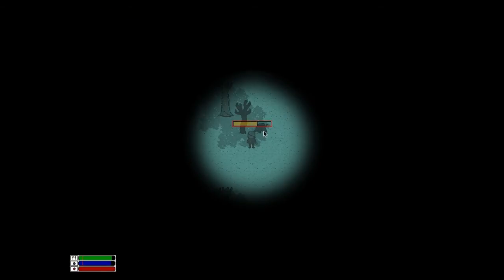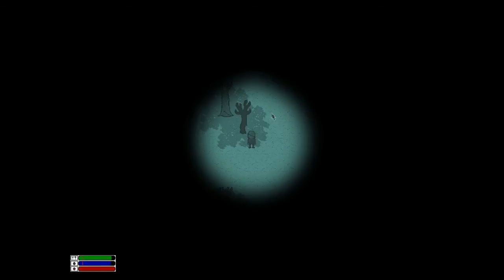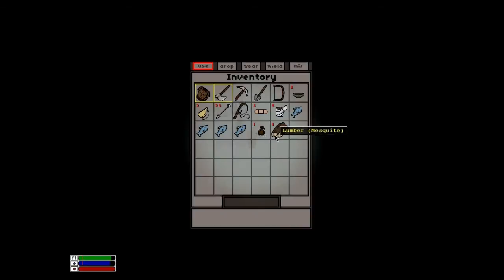Now I'm going to collect some lumber here — the stump from the tree I get with my axe. It's good to be a native, because then you have the pickaxe and all that stuff. If you're a survivor, you don't get that, so it's kind of good to be a native.